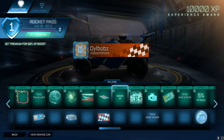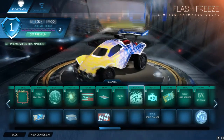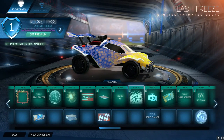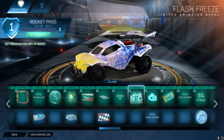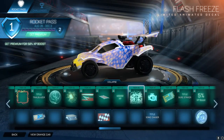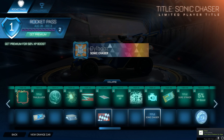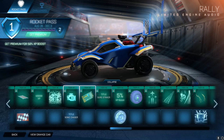10,000 XP - that's pretty good. This next one is an animated decal - it's like ice freezing over, and on the rear end it's sort of ice melting, which I think is cool. My color combination doesn't really make sense - if you make both of these blue I'm pretty sure it would look like the polar ice caps melting. Sonic Chaser is a title you can get. There's also a really good engine audio - Rally - definitely another good one, fits the theme. We then have Shore Striker, another title.